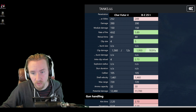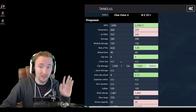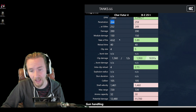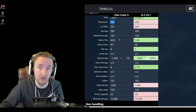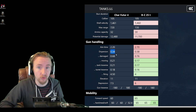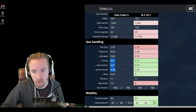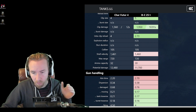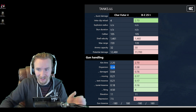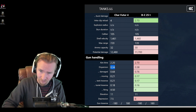The Bat Chat 25t stomps the Char Futur 4 in clip delivery — 1950 damage in under 11 seconds versus the Char's 1560 damage over 12 seconds. However, the Char delivers damage far more reliably, with great penetration at 264mm — higher than the Bat Chat despite being a tier lower — plus 330mm of HEAT. The accuracy is 0.34 base, half a second less on aim time, and while gun handling isn't as good, the accuracy is what really counts for making shots hit the target.